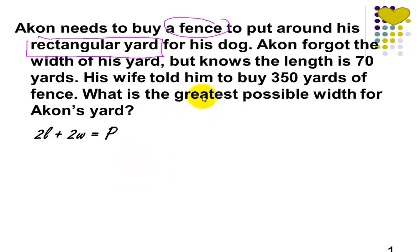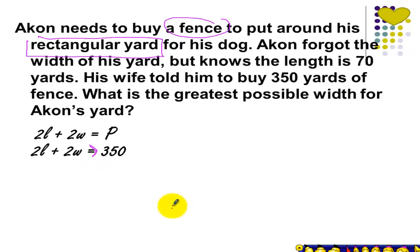His wife knows that he needs to buy 350 yards of fence. So it is possible that the total perimeter is equal to 350. Can the perimeter be greater than 350? If the perimeter is greater than 350, then the 350 yards that the wife mentioned will not be enough. It seems like the wife is certain — just buy 350 yards and that will be enough. So we cannot be greater than 350. Can it be equal to 350? Yes, that's a possibility. Can it be less than 350 also? Yes.